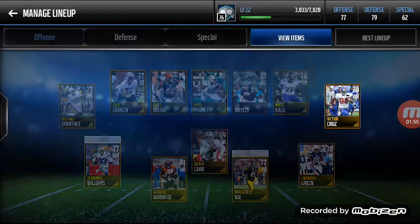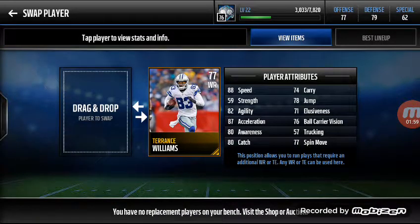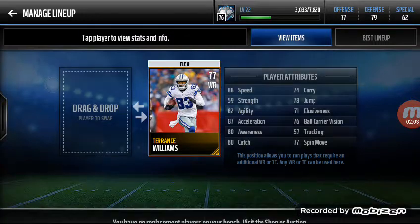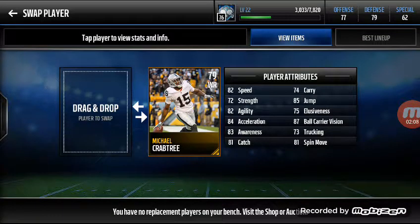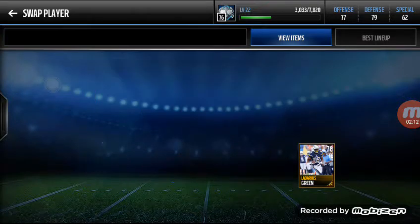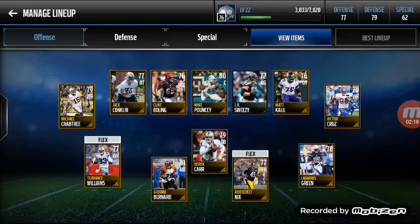I got Victor Cruz over here — he's not that fast right now. I got Terrence Williams, I think he's my fastest player right now. My Crabtree is pretty dope — he can get up there and catch them. And Darrius Green is probably one of my favorite players in the game right now.